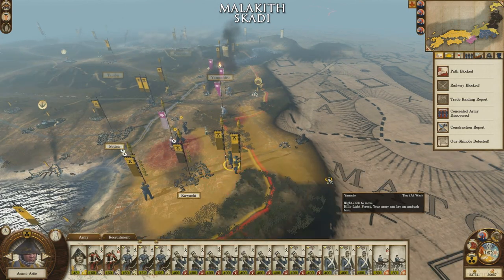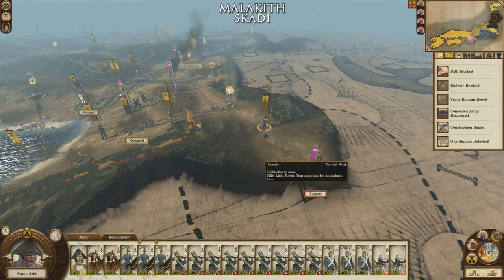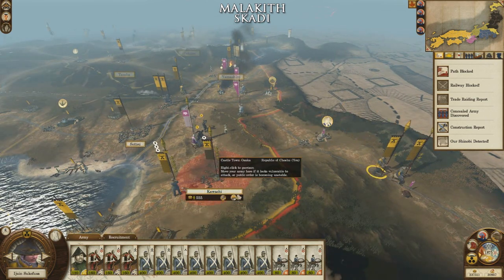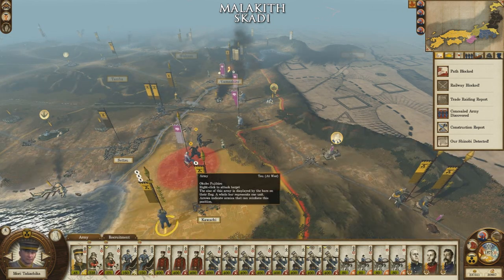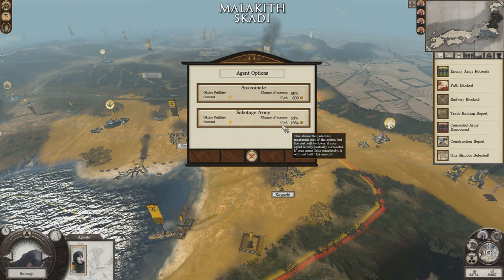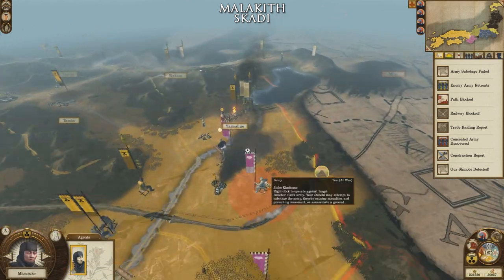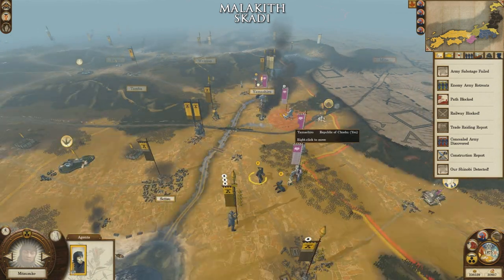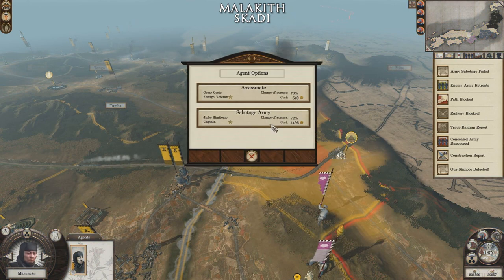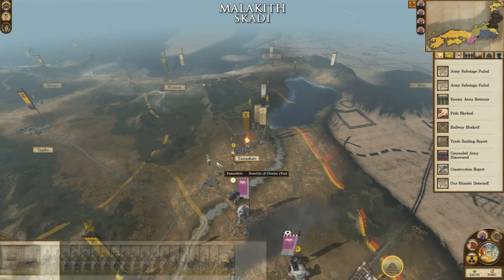I'm going to stick with my plan and punch eastward with these. That's the more substantial field army so we'll continue heading that way. You can come and engage these guys as they run away — go lock them in place. Failed. Apparently 'I will not fail' is a key phrase for 'I'm going to fail horribly.' We'll pin down some of these Sioux armies up here instead, and he fails as well.